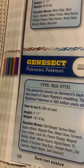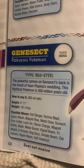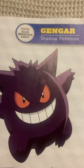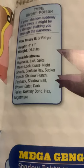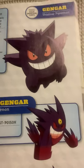Genesect, the Paleozoic Pokémon. It is a mythical Pokémon. The powerful cannon on Genesect's back is the result of Team Plasma's meddling. This mythical Pokémon is 300 million years old. Gengar, the shadow Pokémon. If your shadow suddenly runs away, it might be a Gengar stalking you through the darkness. That's scary. Check out Mega Gengar. That's nightmare fuel if I've ever seen it.